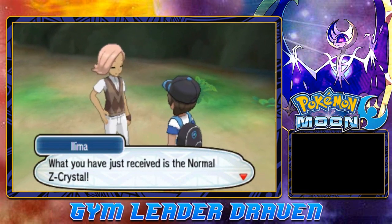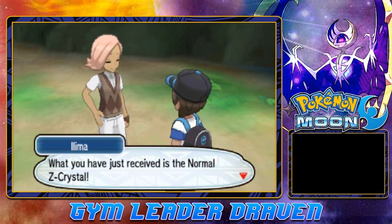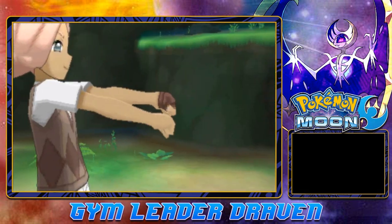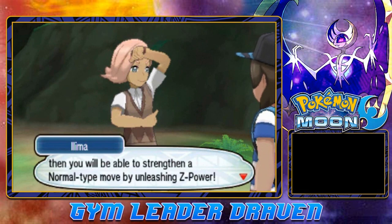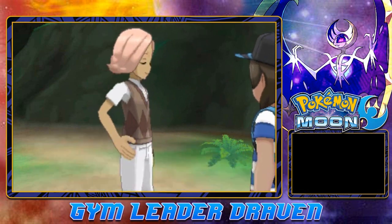What you have received is the Normal Z-Crystal — Normalium Z. If you let a Pokémon that knows a Normal-type move hold it, they do some kind of pose — an elegant pose like this one — and you will be able to strengthen that Normal-type move by unleashing the Z-Power.